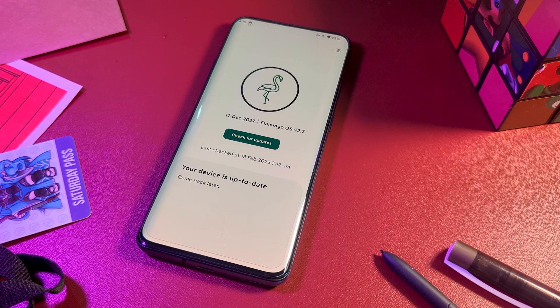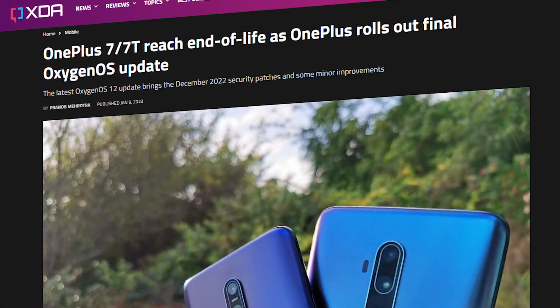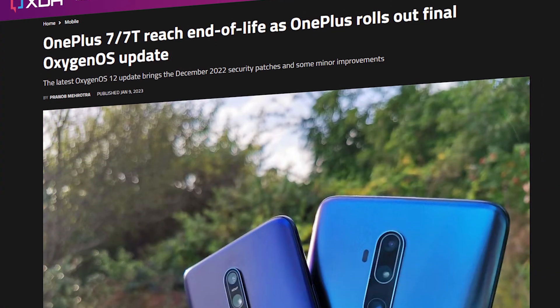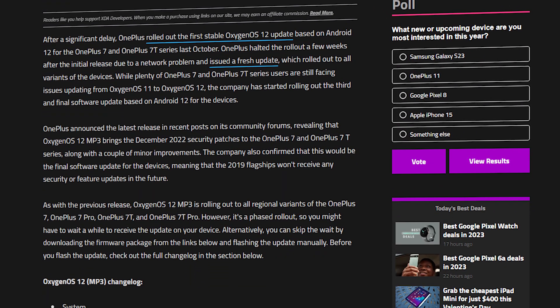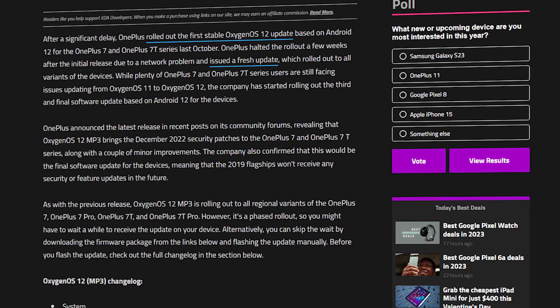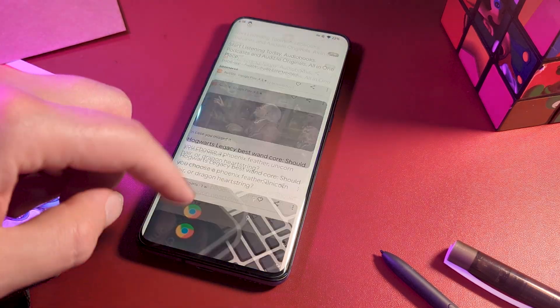The last Flamingo OS release is version 2.3, which is Android 13 with a November security patch. Bear in mind that the 7 series has recently also reached end of life, with the December security patch being the last official release from OnePlus — but that's only Android 12, so you're at least ahead on that front. Overall performance has been great, with everything feeling fluid and smooth.